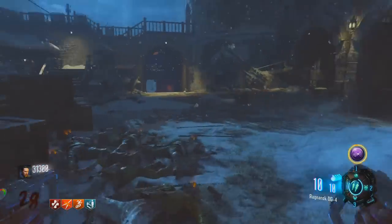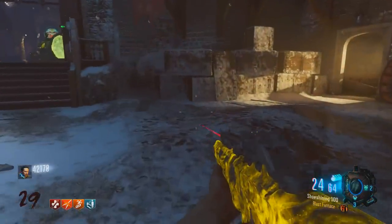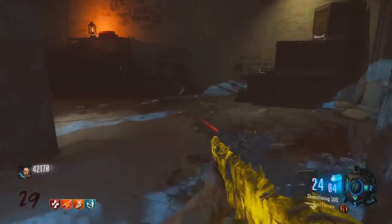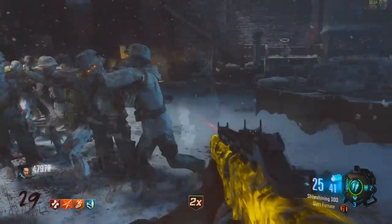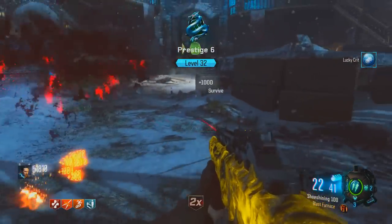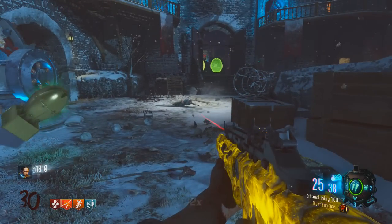I think it's pretty neat, honestly. Let me know what you think down below in the comments — what do you think of this map overall, what do you think of the Ragnarok, what do you think of this yellow gun that looks like pee? I like it. The colors change when you upgrade them, so it's pretty sick. Round 30, ladies and gentlemen. This is the easiest round 30 strategy you will ever see in your life.